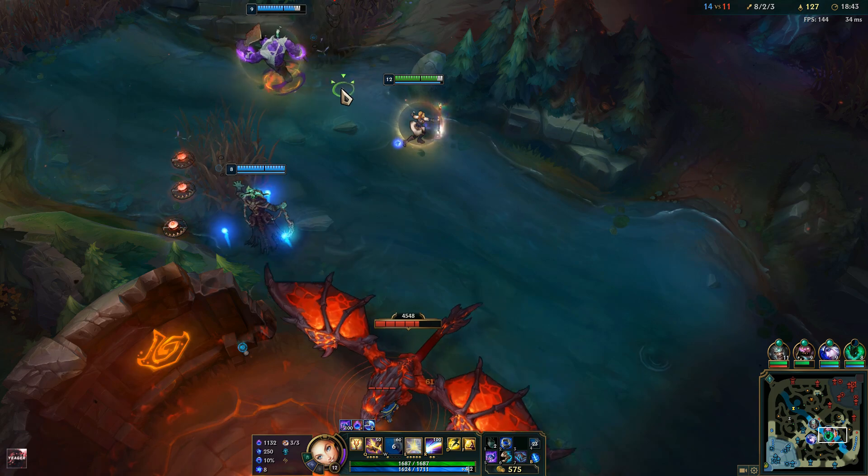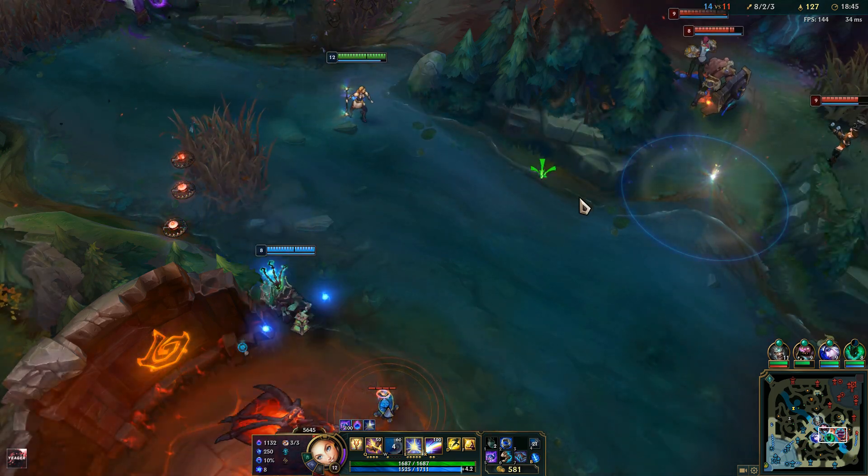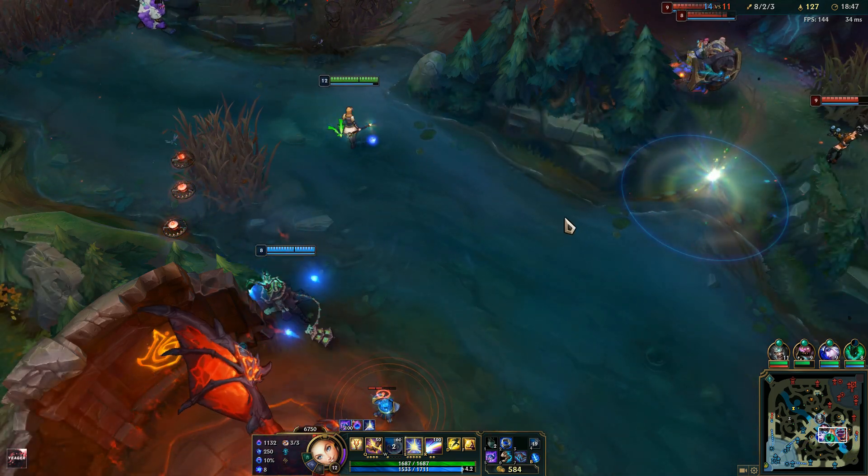Going to shield him. Use the E to zone like this — you can zone opponents away from objectives.